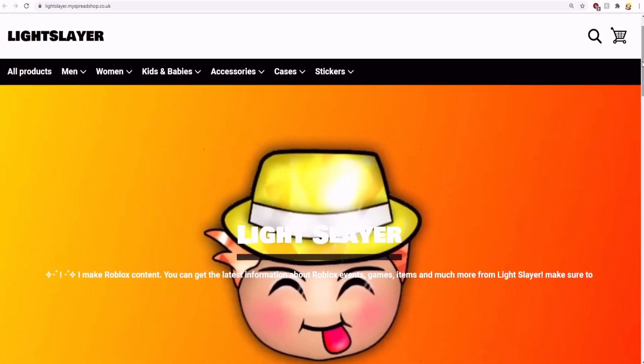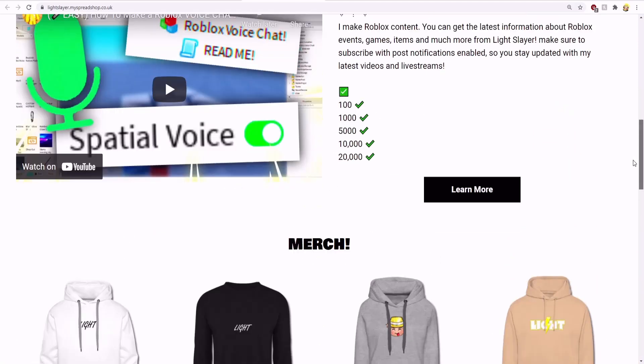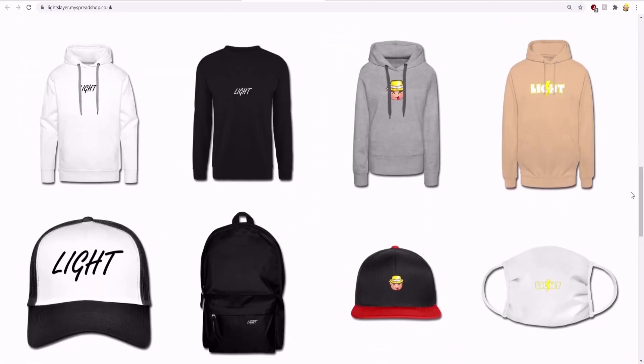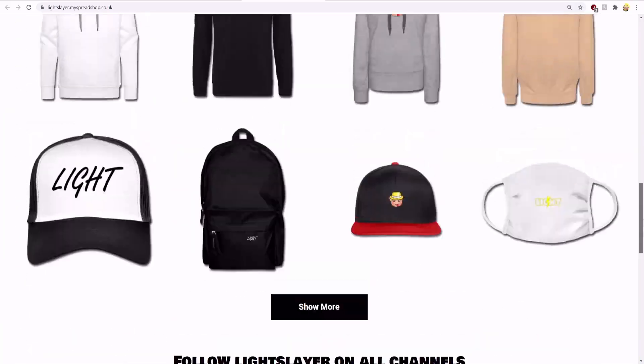Just before we begin the video, if you're interested in clothing, I recommend checking out my merchandise shop. You could purchase many different items and I'll leave the link in the description below. Also, do not forget to use the discount code — you can get 15% off of all my clothing.